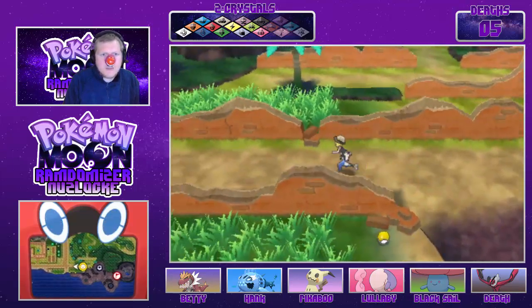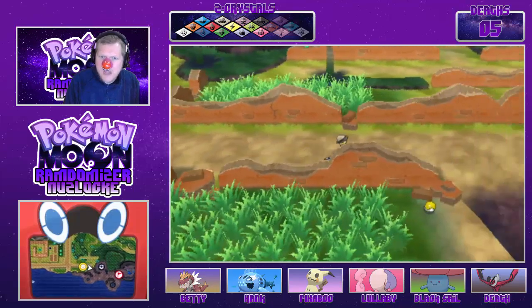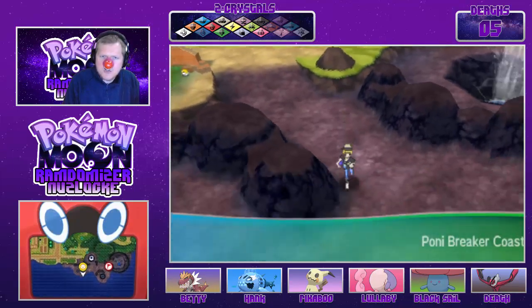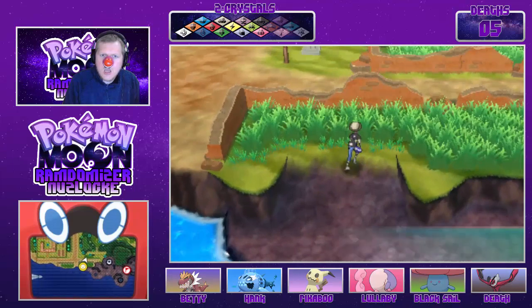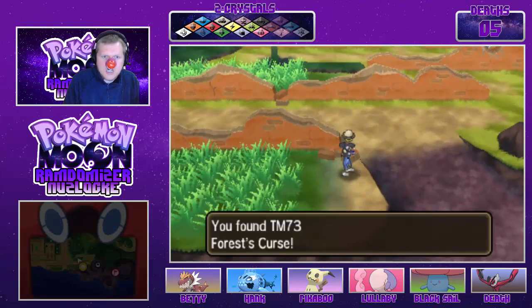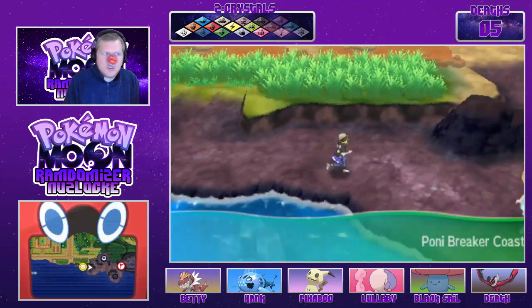Oh, item — item item — TM! I have to go back. Alright, so this is the Pony Breaker Coast. There is grass here but the grass counts as Ancient Pony Path so it doesn't count as an encounter. Oh, it's TM73 for Forest Curse — it's not a good move, ladies and gentlemen, it's not a good move.